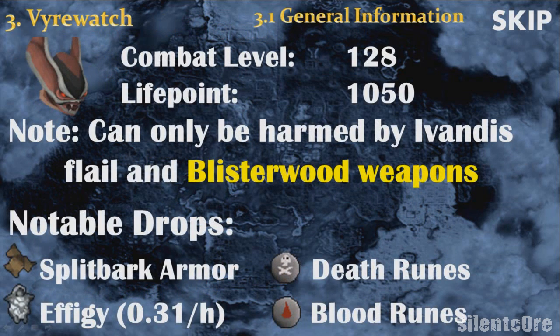In this video we'll show how to train combat by killing warrior watches. They have a quite high combat level with a lot of life points, and one of the special things about them is that they can only be damaged by an ivandis flail or blisterwood weapon. They also drop a lot of runes and quite a lot of effigies.